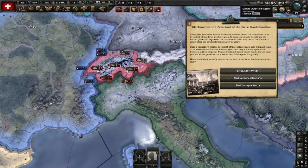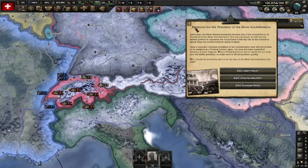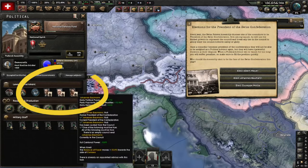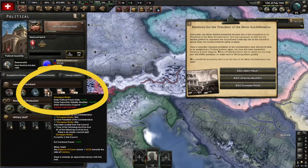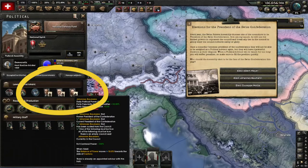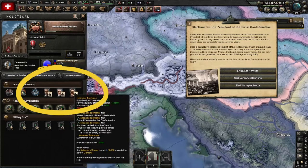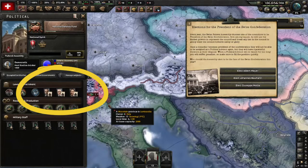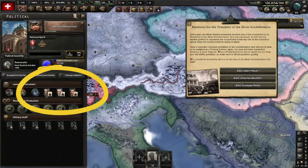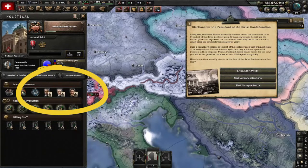Every year, starting in February - but in subsequent years it will be earlier - you will have an election for the President of the Swiss Confederation. You have three candidates: those are your free counselors. You already start with three advisors. Usually you have to buy them first. One of these guys gets elected to president, then you have an open slot and you have to fill it with a new advisor, and so on. But wait, there's more - all of these guys give democracy support.